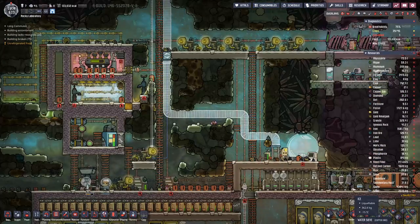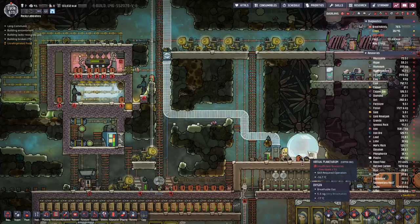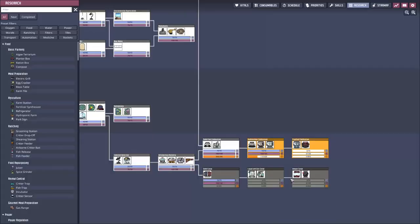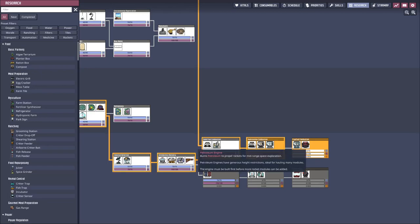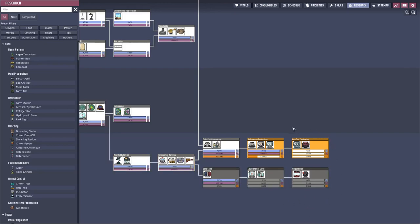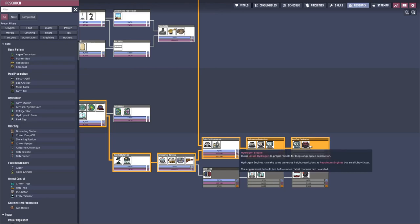Some time has passed and we have researched all the databanks we had available. We got into the next research tier, which will get us the petroleum engine and the liquid and solid fuel tanks needed for that stage. Then we will go to the next one where we can have a liquid oxidizer tank, which is way better.